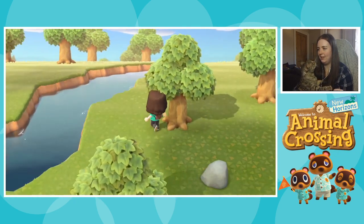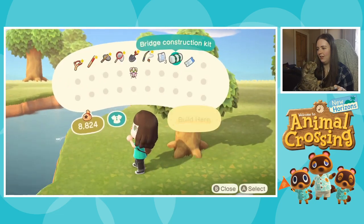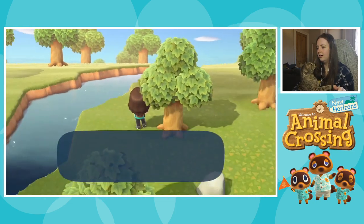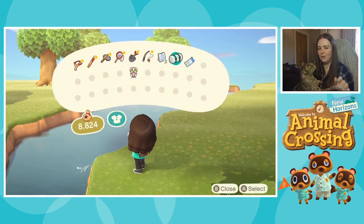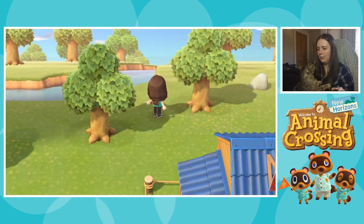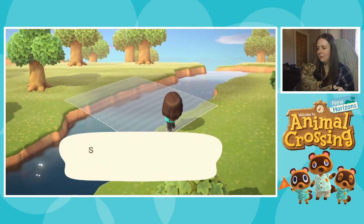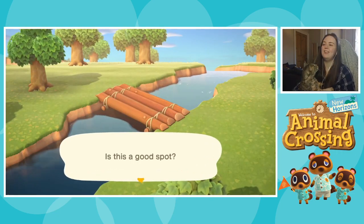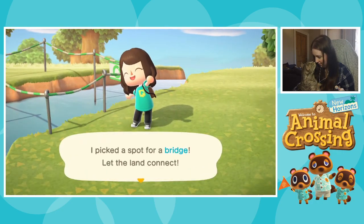I kind of want the bridge to be horizontal, just not quite sure where to stand to get it to work — diagonal is also fine. It's because it's a larger diagonal space than the actual river, it's kind of odd. Let me look at my map — maybe here would work better. Aha, there we go! Let's see what it's gonna look like. Sure, let's put the bridge here — this'll work fine. Woo, I picked a spot for a bridge, let the land connect!